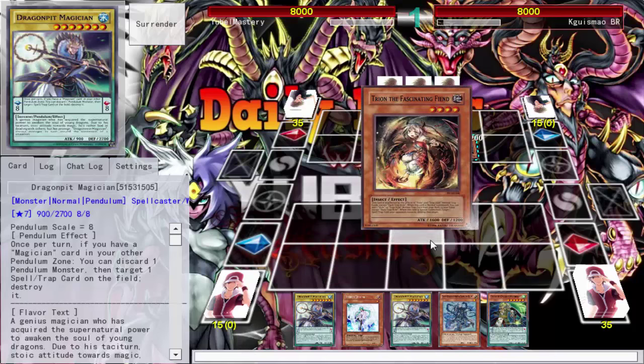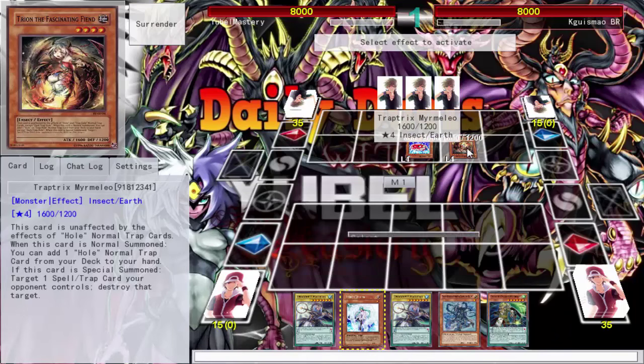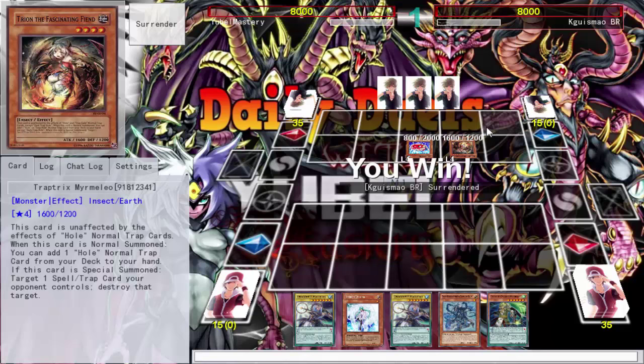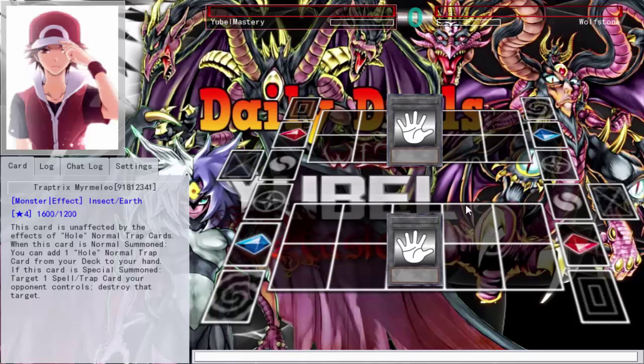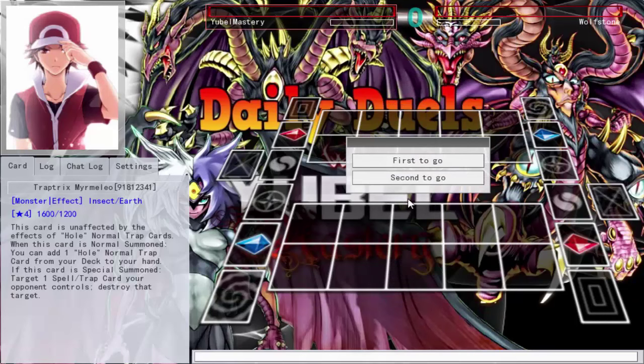When you special summon you can pop a card or something — that's what I mean. No Trap Hole, no big deal. He quits because he messed up. Be right back. I really need Buster Blader — if I don't get him I'm not doing anything with this deck.